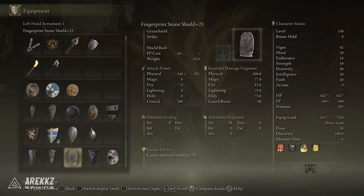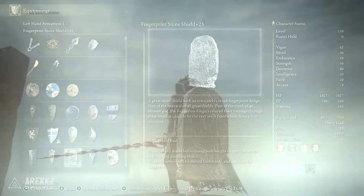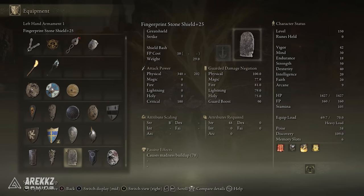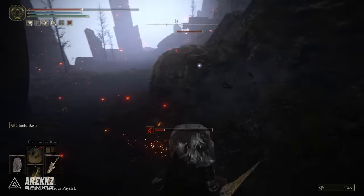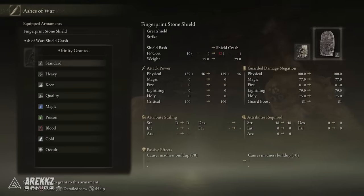The heavy fingerprint stone shield is described as a great stone shield with an intricately carved fingerprint design. It looks pretty cool, although it is basically just a giant stone. This thing has 100% physical damage negation and what I believe is the highest guard boost rating in the game, or at least one of them, so it has fantastic blocking potential. It has a strength requirement of 48 and absolutely nothing else, so it is a strength shield. It can also have ashes of war applied to it, so you can put your own custom shield ash of war on this — for example, I put shield crash on it, which I'll show you how to get later in this video.